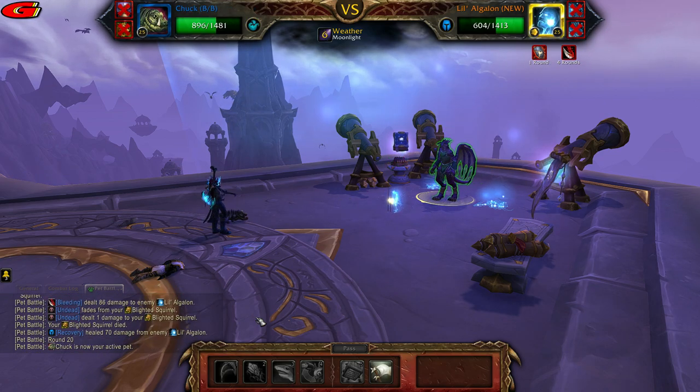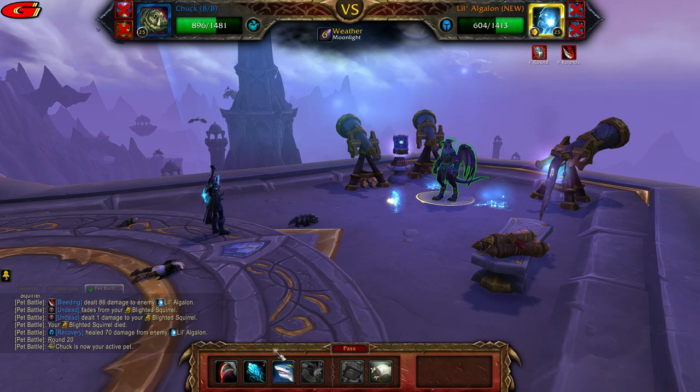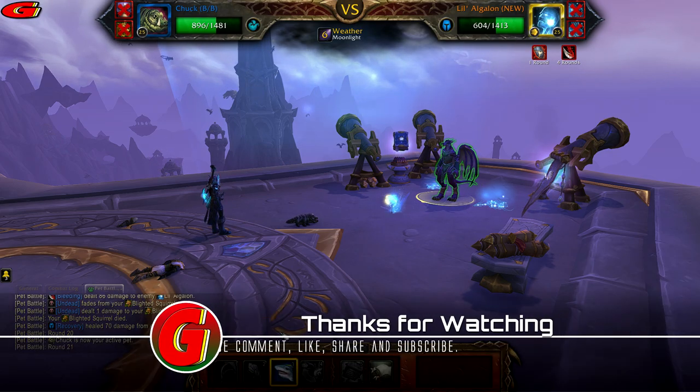When Chuck comes in, cast Blood in the Water and this should defeat the final pet due to all the debuffs.